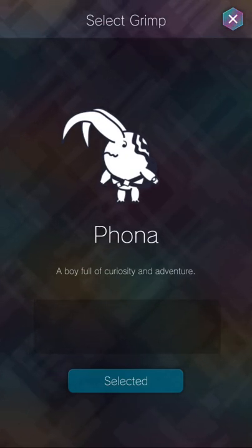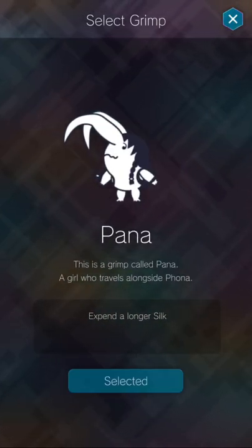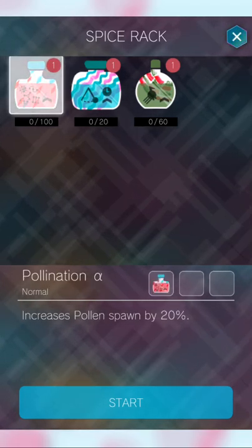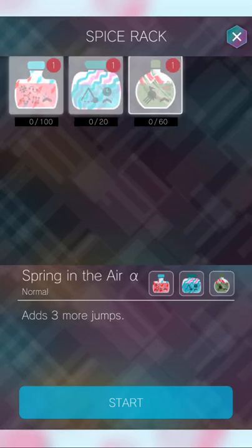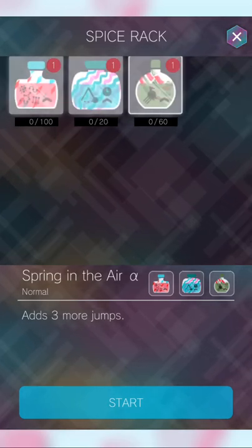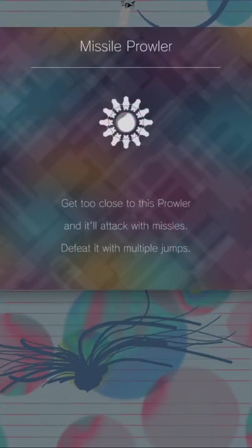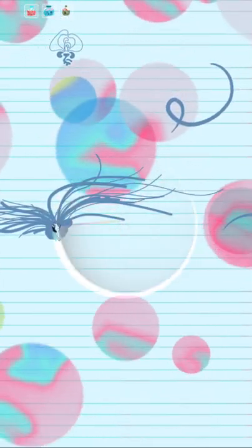Wait, I want to change. Let me select. It says I have zero — so why am I allowed to change? I don't get it. Zero out of 100, zero out of 20, zero out of 60. How am I even able to select them? Where are they? Where is everything? Where's the pollen?